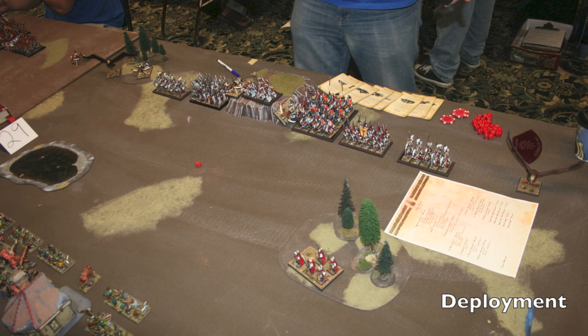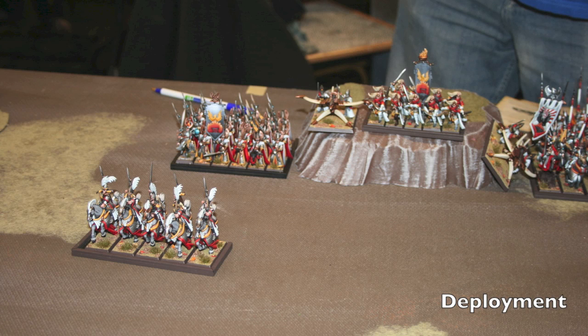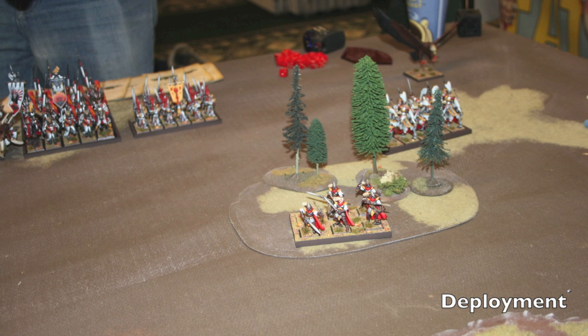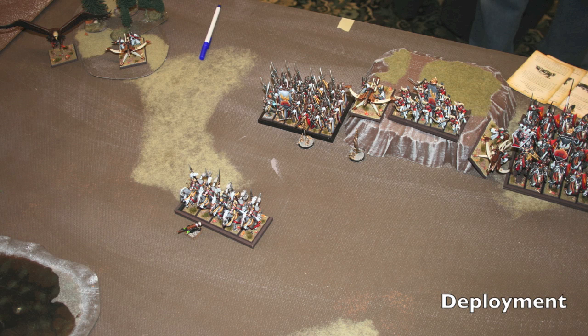Here is his deployment from left to right: eagle, bolt thrower, Reavers, Phoenix Guard with the Lore Master, another bolt thrower, some archers, bolt thrower, Silver Helms 15 strong with the heroes — which is going to be tough. Sword Masters of Hoeth, and more Reavers armed with spears instead of bows, so you can get some little flank charges. Shadow Warriors chilling in the forest, and a handful of vanguards. We also nominated our Targets of Opportunity — you get to pick three from any categories (Lord, Hero, Special, Rare, Core) and get an extra 100 victory points if you destroy them. He picked the Lead Belcher unit, the Saber Tusk, and an easy-to-kill Gnoblar unit.